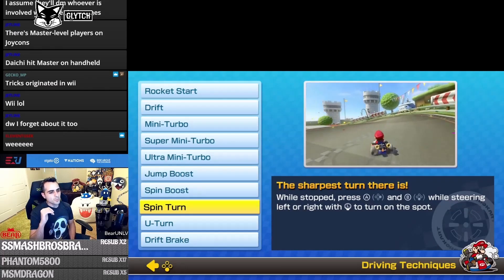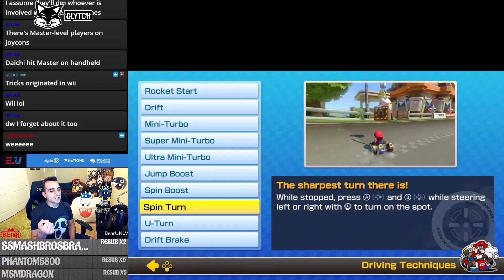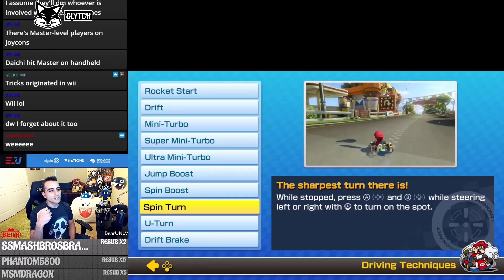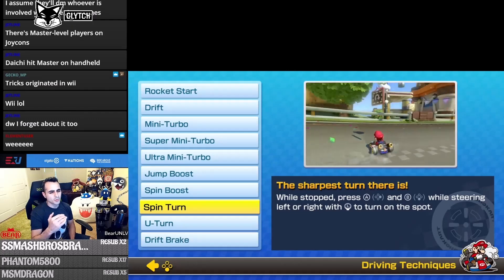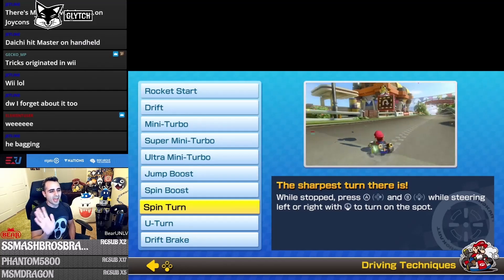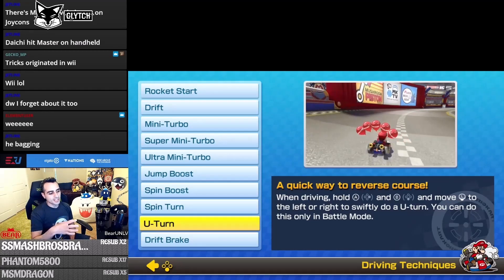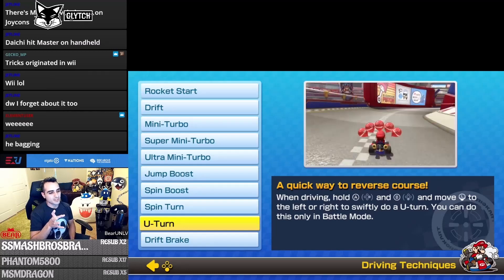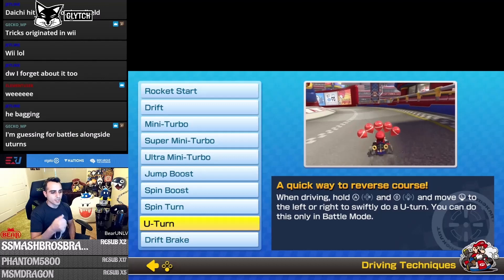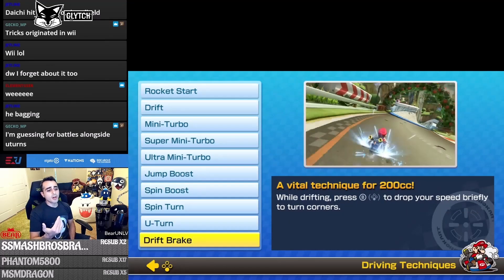The spin turn is honestly a weird one — they tell you about it, but it's really only useful in battle mode. When you're stopped, hold B to do a spin turn and get away from people. I've only done it to troll people; I've never needed it in an actual race. They also mention bagging here, but we won't cover battle mode in this video.